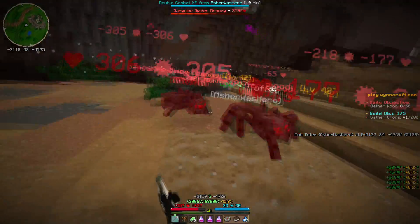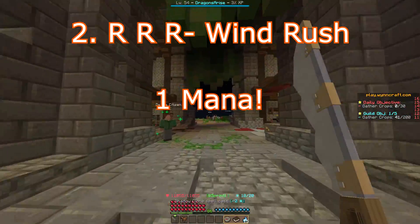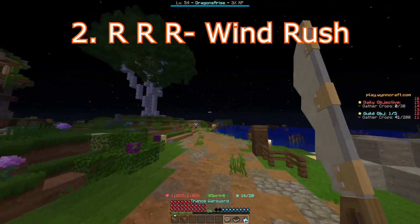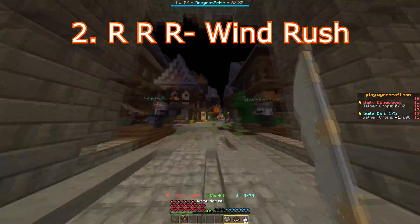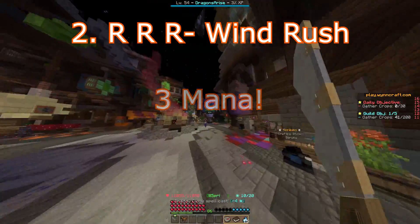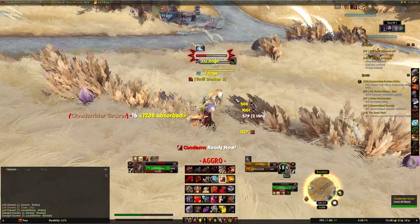The second spell, right-right-right, has two abilities. It's called Windrush. It costs one mana, similar to Vanish, and sends you flying forward with a gust of wind. However, if a mob is in range and attached to your cursor, it will instead bring you directly to that mob and spend three mana instead of one. Think of it like a charge spell from World of Warcraft. So it's used as a gap closer and mobility spell.